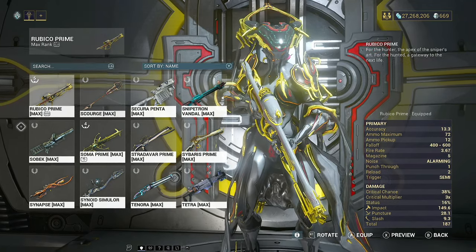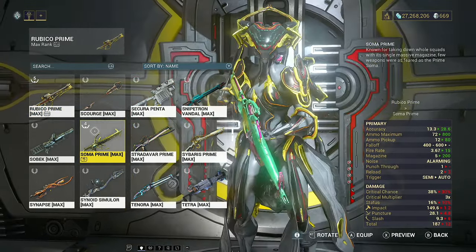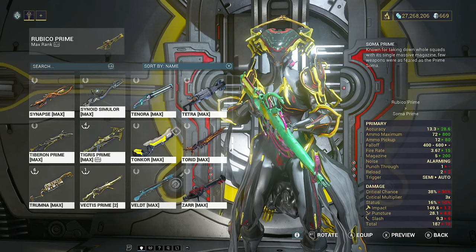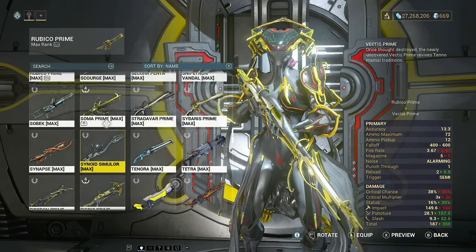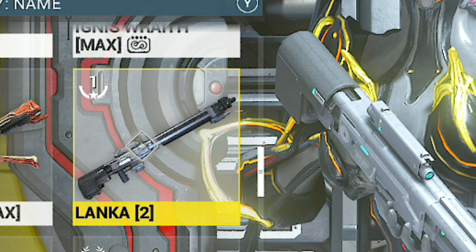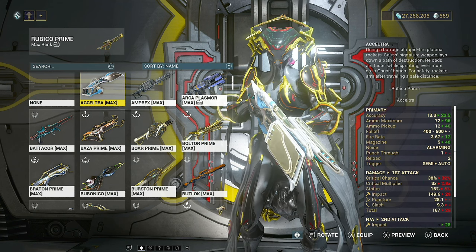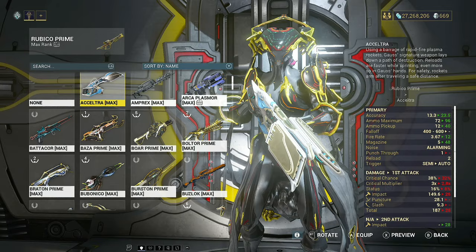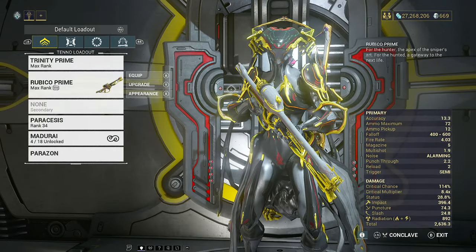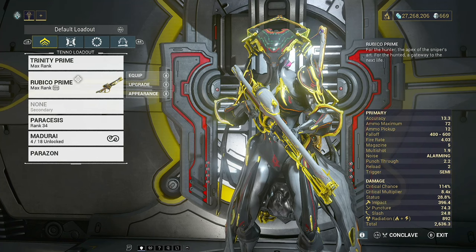Coming on to your primary — the same thing applies. I'm using the Rubico because I have it, but there's nothing stopping you from using the Soma. It won't be great, but it is a crit weapon and will do good damage. Any sniper rifle ends up being pretty good: the Vectis is good, the Lanka is good if you don't want a prime weapon. Try to avoid explosive weapons — the radial damage does not apply to the Eidolon, and we need to deal damage correctly.